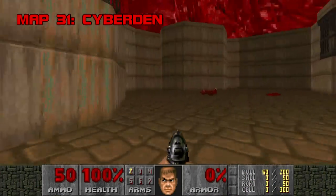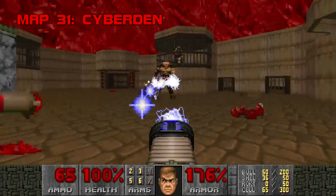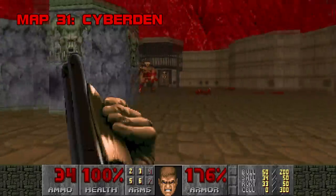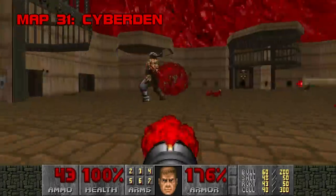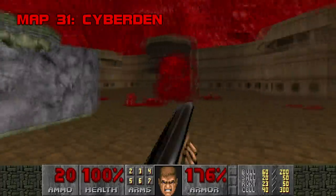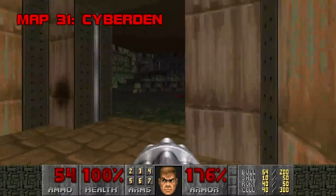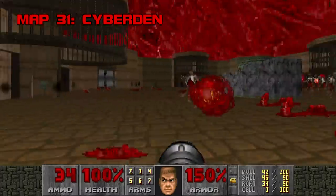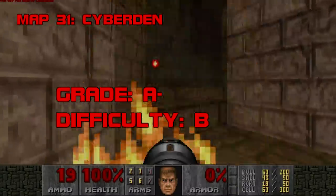Map 31: Cyberden. I've gone through phases with this map, but I've settled on loving it. The game is simple: hit four demonic switches to let four cyberdemons out of their cages one at a time. The cyberdemons, ironically, are far from the main attraction — as long as you don't miss too often, they won't give you trouble. The fight that scares me most is the room full of chaingunners with doors that must be opened simultaneously and closed behind you. Grade: A-, for the archviles behind fake walls — shame on you. Difficulty: B.